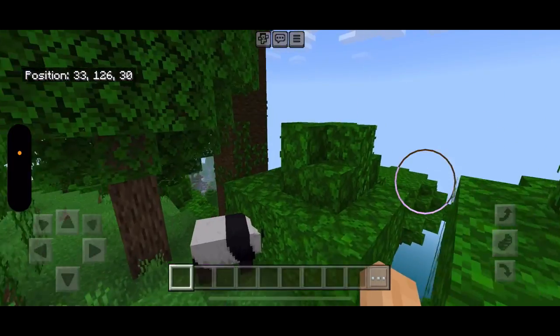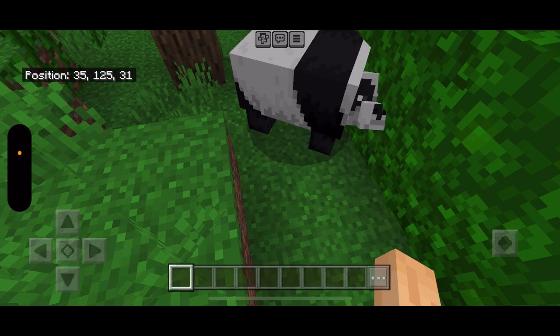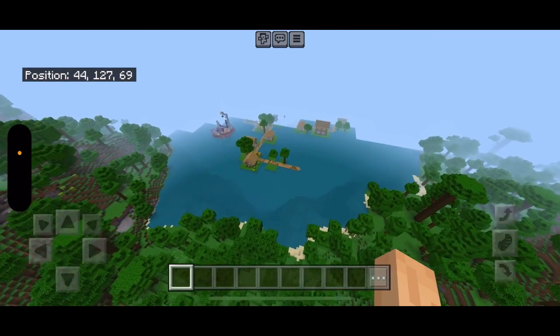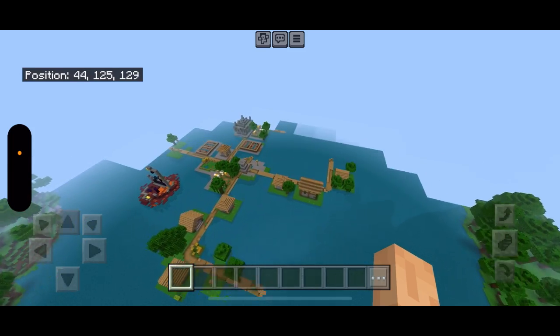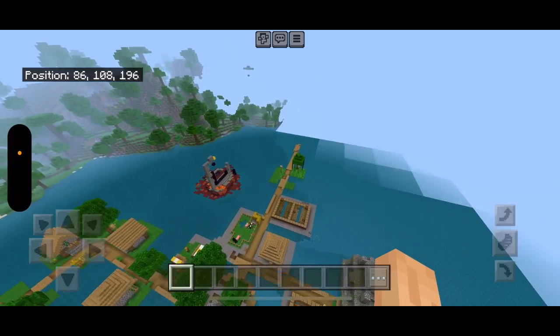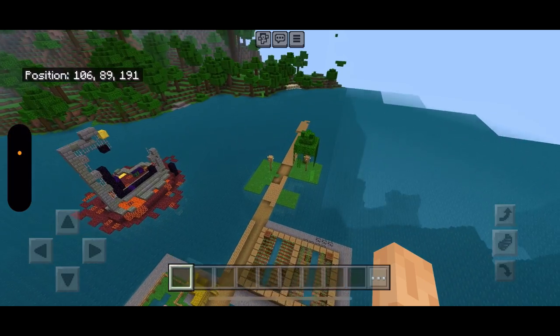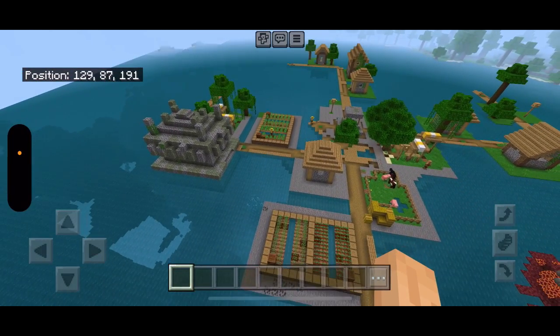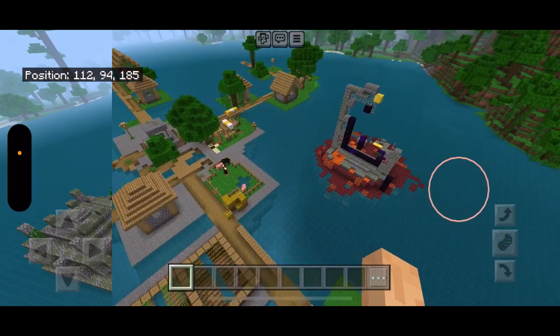Number four: you will spawn in this beautiful jungle biome with some panda friends eating some trees. And if you go just over this hill here you will find an incredible village in the middle of a lake with a jungle temple and a ruined nether portal right here. This honestly is one of the coolest seeds I've ever seen and I will probably play through on a survival world of my own.